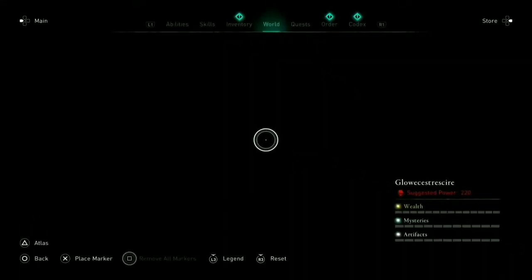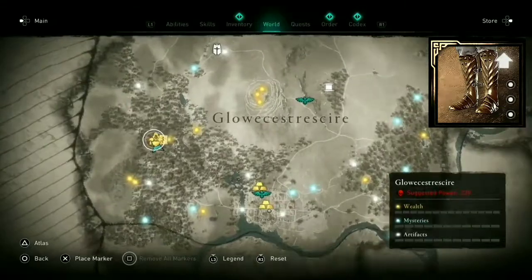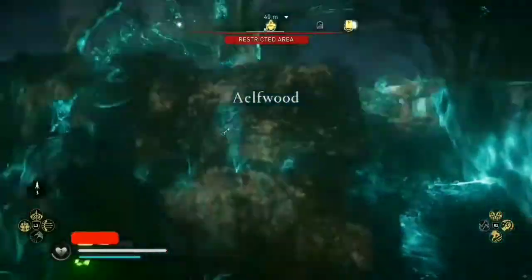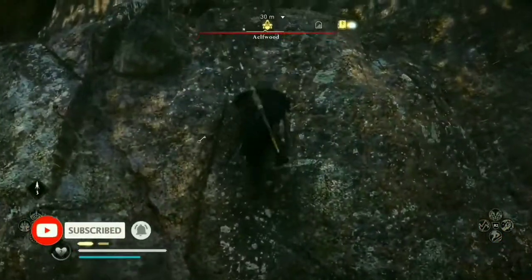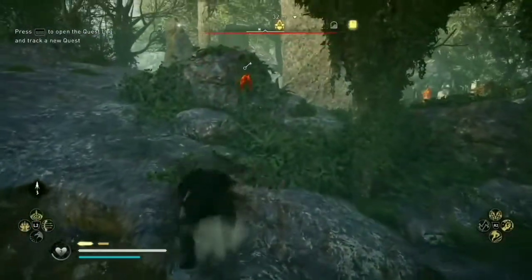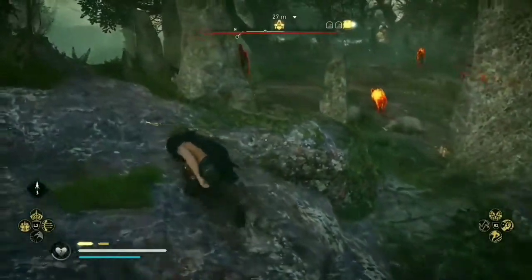First we'll be going for Then's Breaches located in Elfwood. It will be on the left edge of the map by Forest of Denu. Climb up the cliff and you'll see that the big guy is the one holding the key. You'll need this key to open the door holding the gear, and since you're low level you'll need to have the Advanced Assassination skill unlocked. It'll make it a lot easier to get the key.